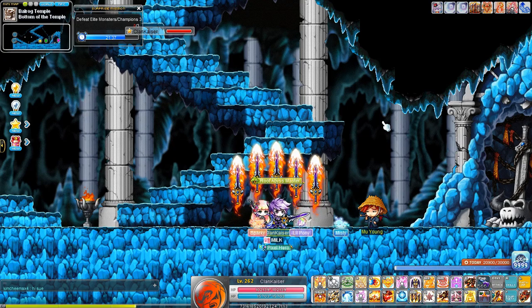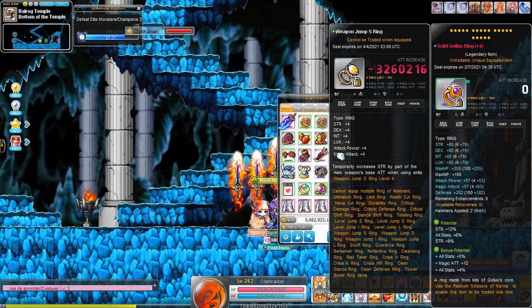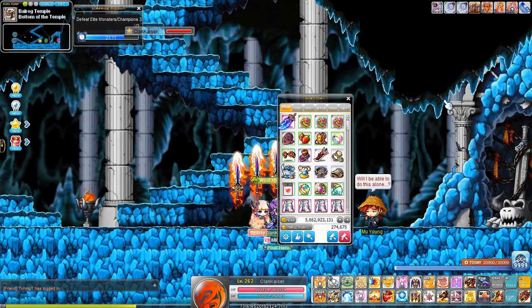Alright, welcome back to another video. In this video we have something pretty interesting. I just recently bought this weapon jump S ring which basically increases your strength based on your weapon's attack. I bought this because it's supposed to help with the phase 3 lucid burst, and I've not been able to make it through that part yet.